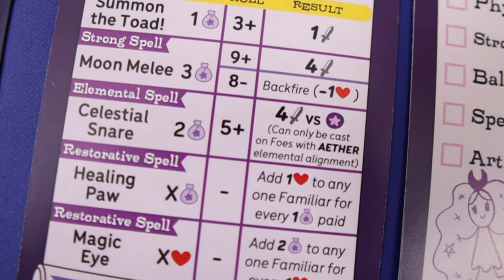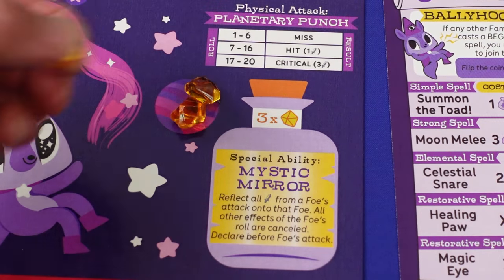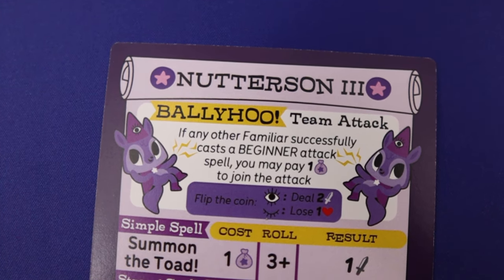You can heal each other, or use an artifact, or use your own special ability, or do bellyhoo to combo with other players' basic spells out of turn.